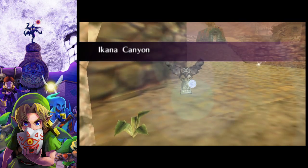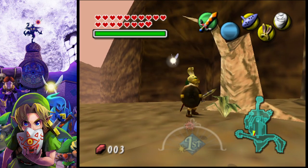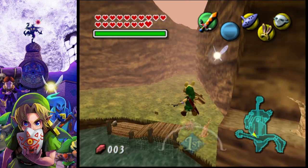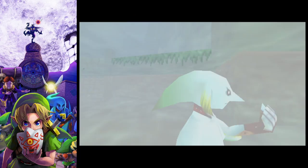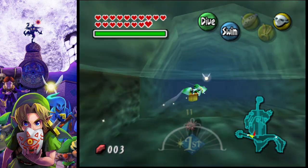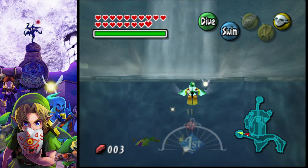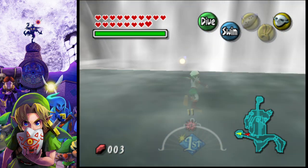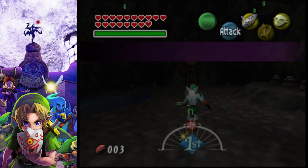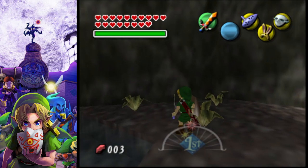Now we are going to enter a little dungeon here. We are going to put on our Zora mask and swim upstream into the hole behind the waterfall. Now we are in this secret shrine.